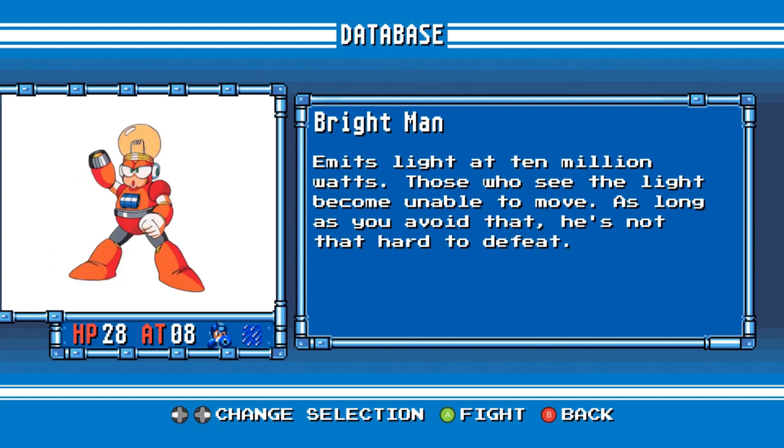Bright Man. Emits light at 10 million watts. Those who see the light become unable to move. As long as you avoid that, he's not that hard to defeat.